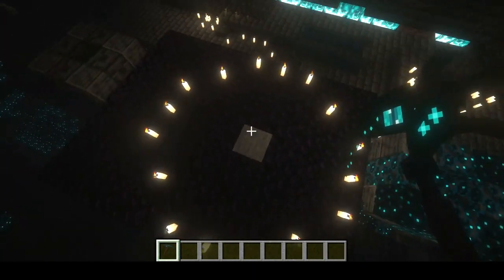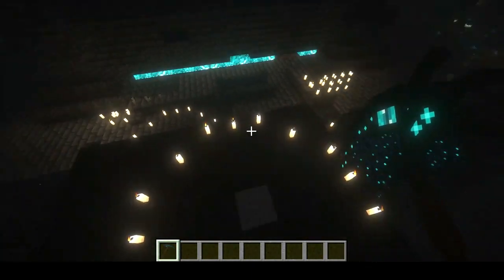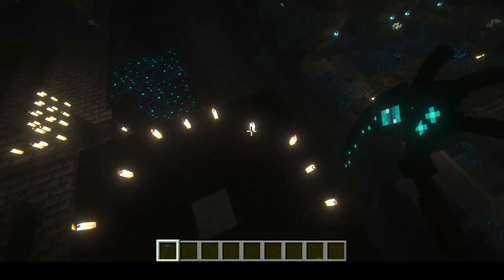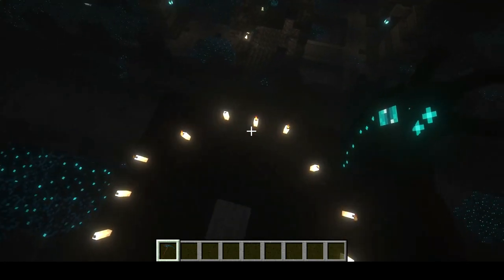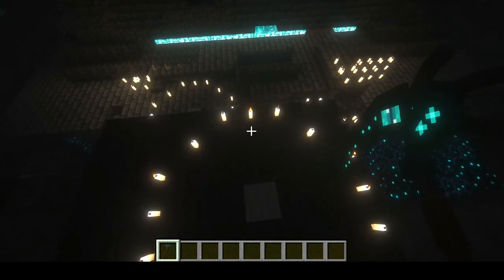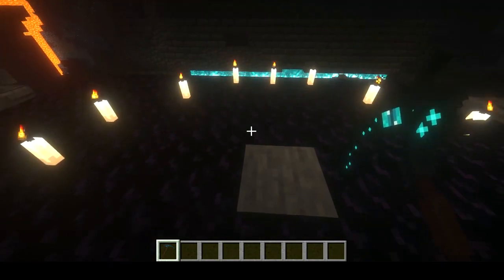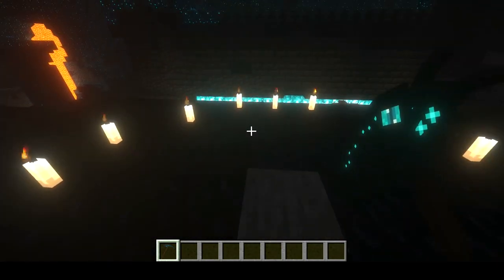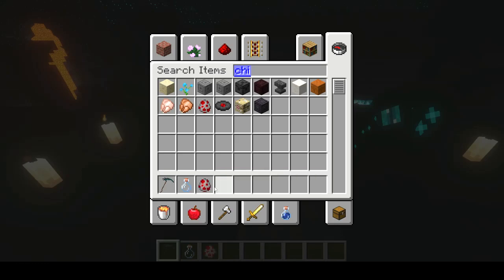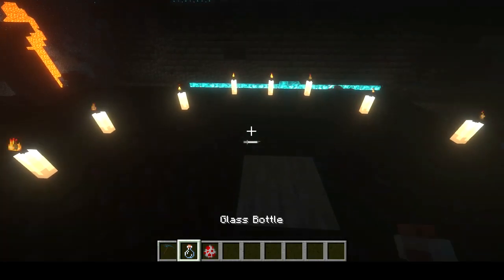What you're going to do first is build a circle of candles. You're going to start with three, then move over to the right, down over one, and then do another one and make a perfect circle. Make sure that they're all lit, and you're going to have to give yourself a glass bottle. Then you're going to want to sacrifice something — in my case, I'm going to sacrifice a chicken.